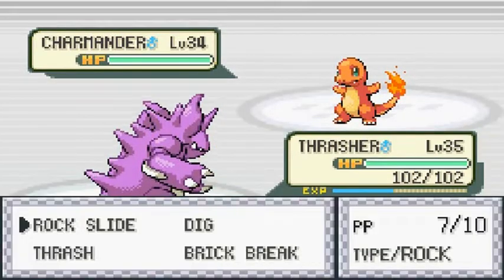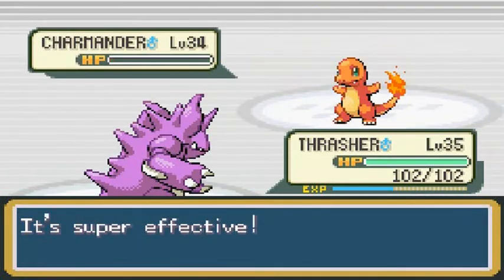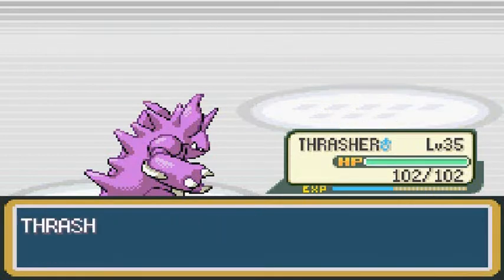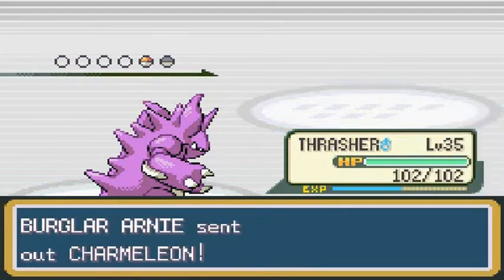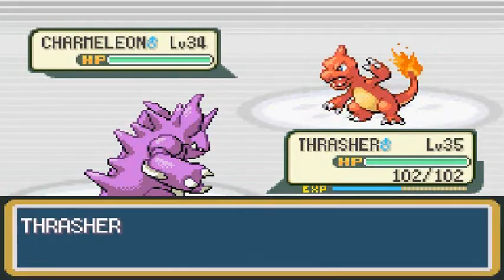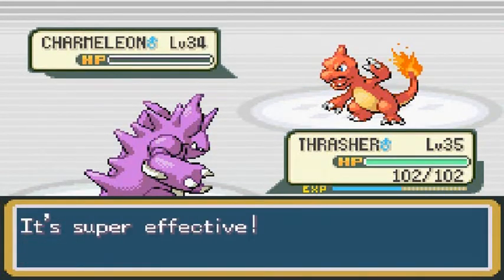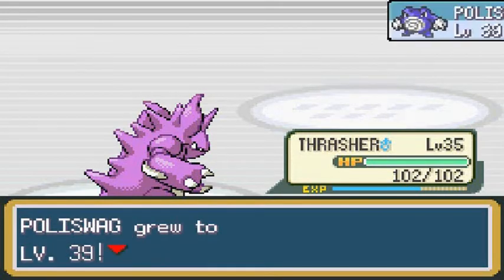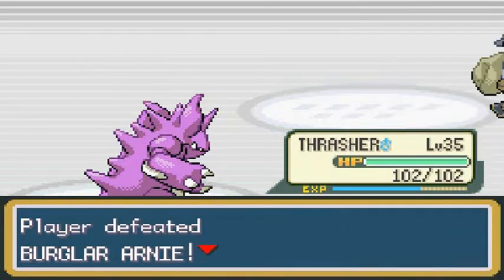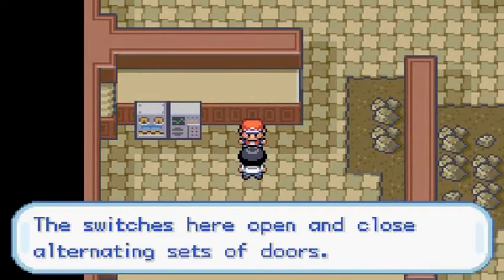Rock Slide! Yeah, buddy — Rock Slide for the win every single time. He comes out with his Charmeleon next. Rock Slide again — no more Charmeleon. Thrasher is gaining some levels, and Poliswag is getting close to level 40. The NPC says: 'The switches here open and close alternating sets of doors.' That is true.